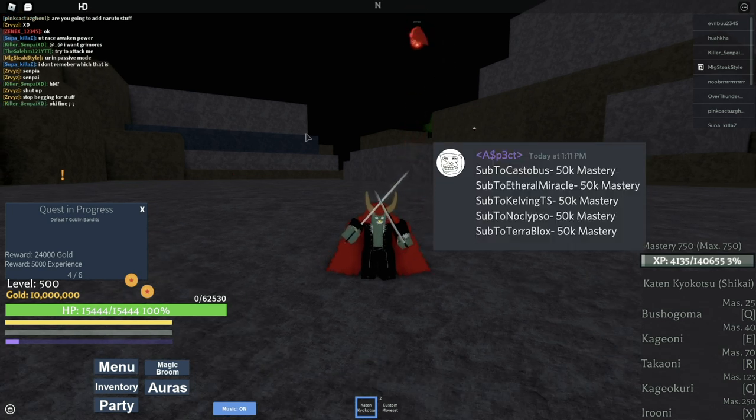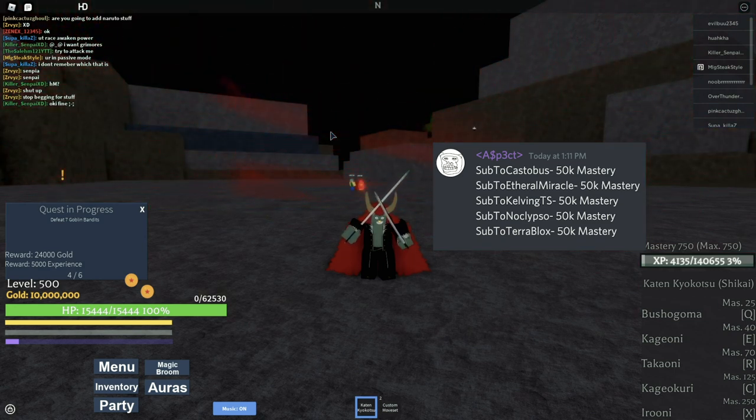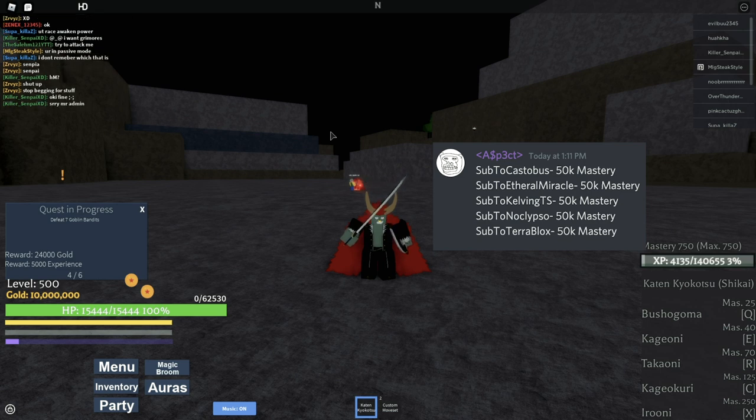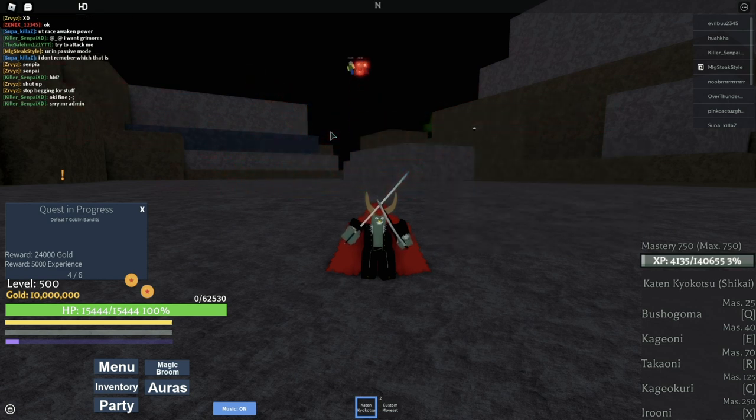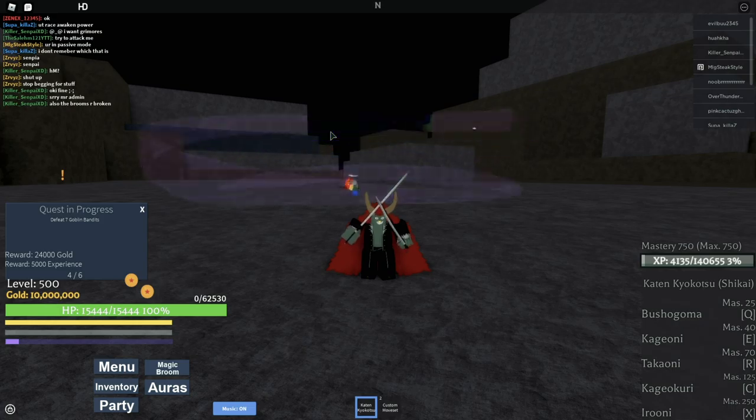More codes - these are the new codes that dropped, redeem them right now before they expire. These are the new working codes from the new update. Unfortunately they don't give gold because they're YouTuber codes - they give mastery experience. They're still pretty useful, especially if you get a new power and need mastery experience for it.